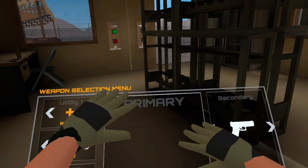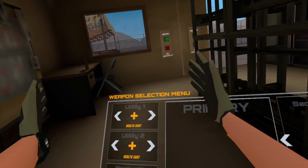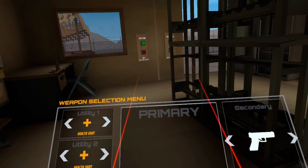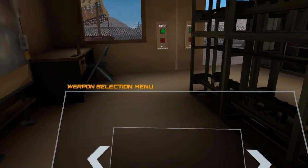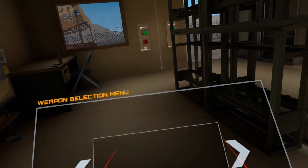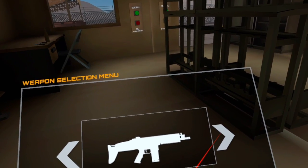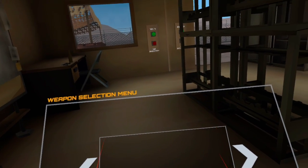When you spawn in you'll be right here, and this big menu is going to be in front of you. We'll work through it one piece at a time. Starting with your primary weapon, move your cursor down and select primary. Rifles are really easy to understand — they cover all rifle-type weapons including the M4A1, AK-47, SCAR-H, MK-18, and FAMAS.